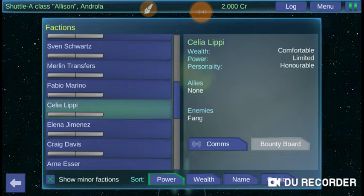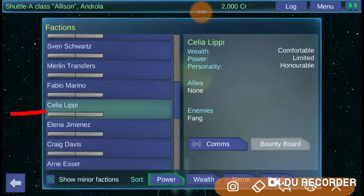Faction name — what kind of personality do they have? Are they honorable, normal, crooked, evil? He's an honorable personality type, so he'll probably end up being an ally eventually. This tells you how much wealth he generally has. There are different charts that explain the wealth types. His power is limited because it's probably just his one ship. He has no allies and has enemies with the Fang faction. I'll show you how to access the faction list.